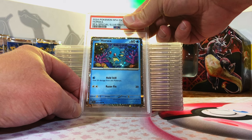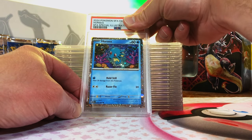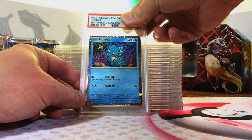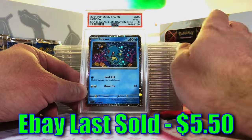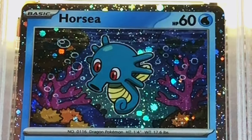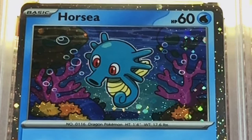Horsea Hollow Promo — the Seedra and Kingdra were 10s. I don't think this is a 10, but I do think it's a 9. Mint 9! We'll take it. A 9 and two 10s for the Horsea gang. Love this artwork too — beautiful, very colorful.